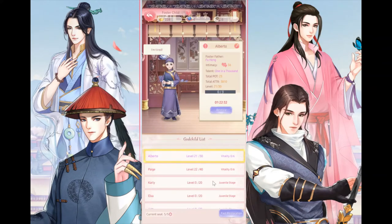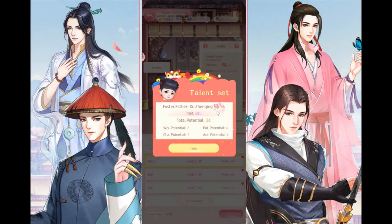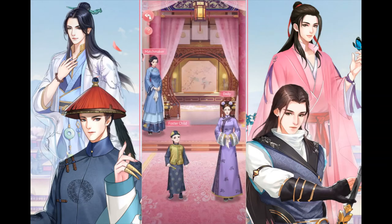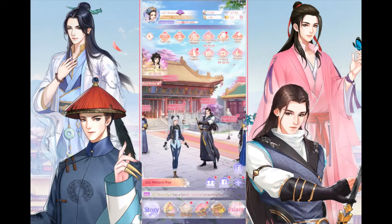Go back to the Phoenix Hall, go to the foster child section, confirm and name the new children, then speed them up. The good routine is: do children first — instruct them and send any ready ones to the exam to free seats — then go date. That way your foster children seats stay filled continuously.